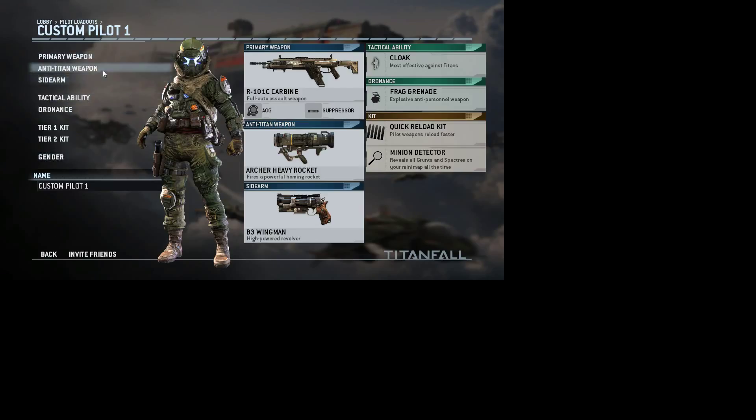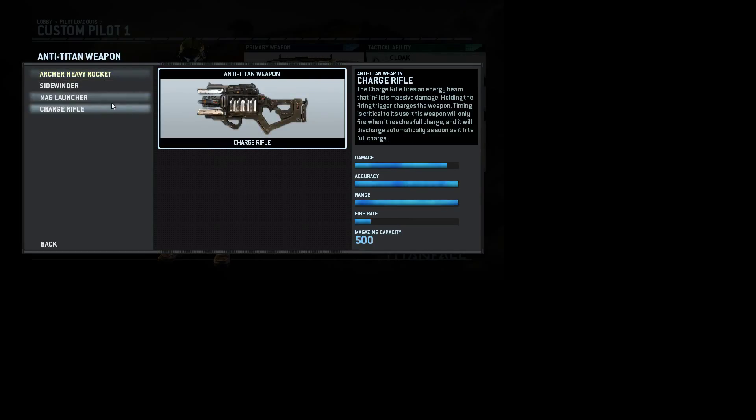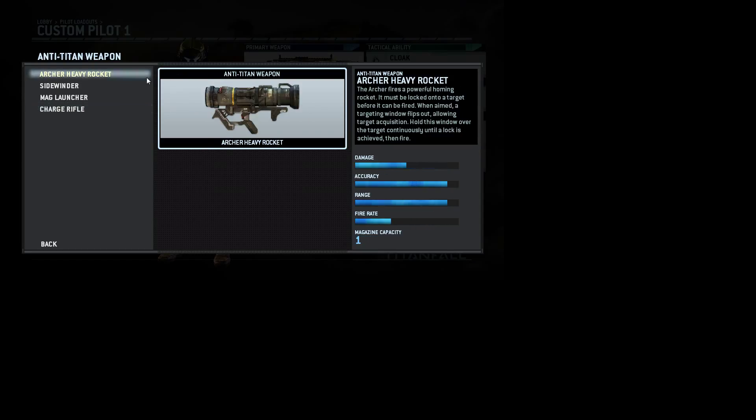Anti-titan weapons: there's the Archer Heavy Rocket, Sidewinder, Mag Launcher, and Charge Rifle. The Archer Heavy Rocket is pretty much a homing missile — you lock onto it with a little orange circle that appears. After a little time with a bunch of beeping — which gets kind of annoying — you eventually shoot the missile and it works out fine.